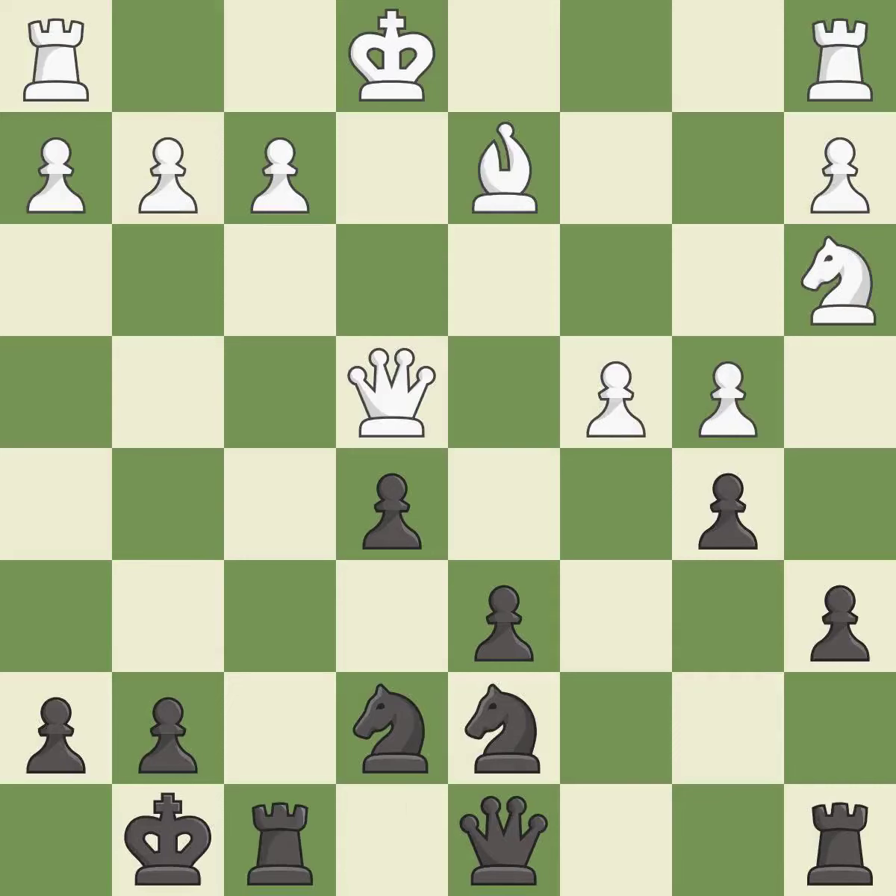Castling gets the king to a safer square, out of the center of the board, while also developing a rook. Castling kingside tends to be safer because the king is further from the center. This threatens to create a passed pawn. It is best.